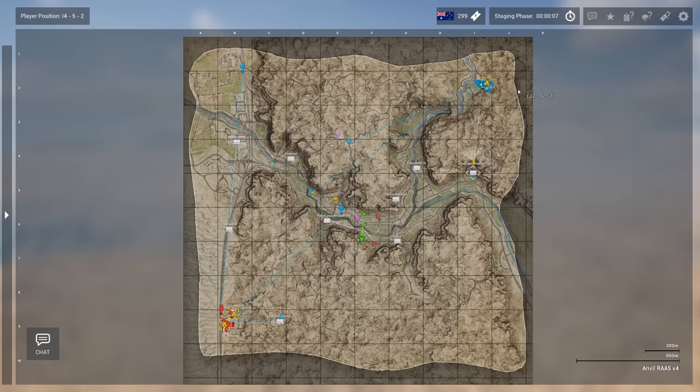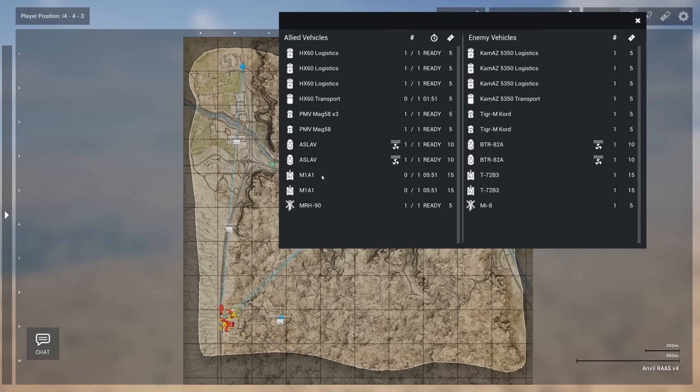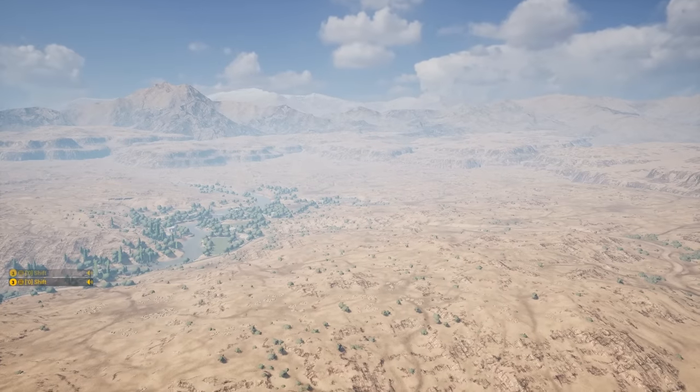We're on board with the Aussies taking on the Russians. They're going to have a couple of M1A1s — the export Abrams tanks that the Aussies use — which spawn in around six minutes. A couple of ASLAVs, which are kind of like a LAV-25. PMVs, which are armored cars, and then the MRH — a giant helicopter. Up against the Russians who'll have two T-72s, two BTR-82s, a couple Tigers, transports, and their Mi-8 Hip helicopter.